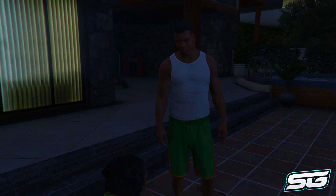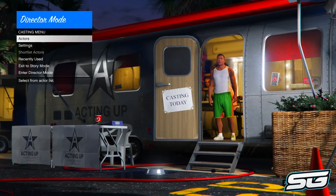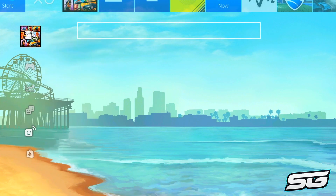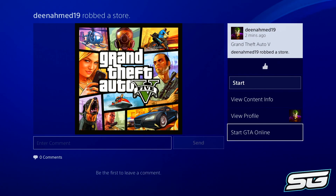Once director mode is loading up, what you're going to do is find a recent activity that allows you to join GTA 5 Online. Press your PS button, go down to the recent activities, and find one of those activities. Once you've found one, double-tap your PS button and it should bring you back to the game.